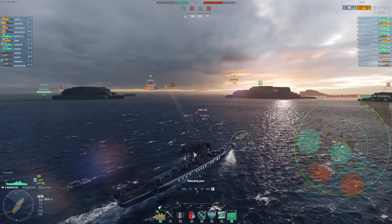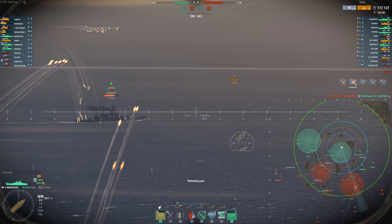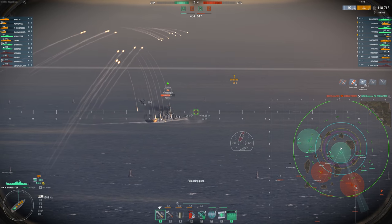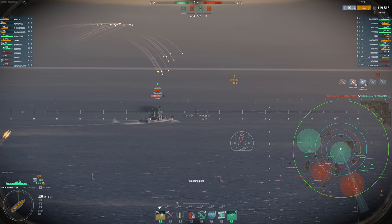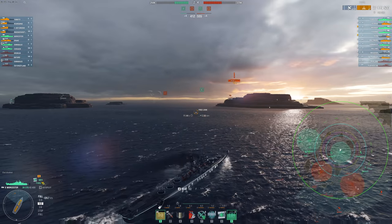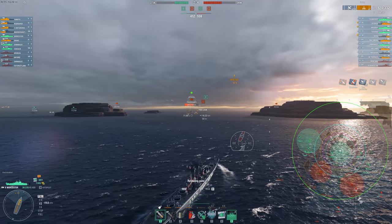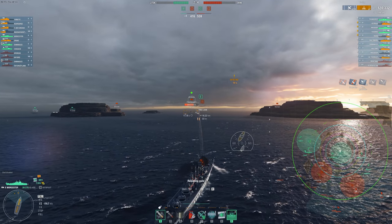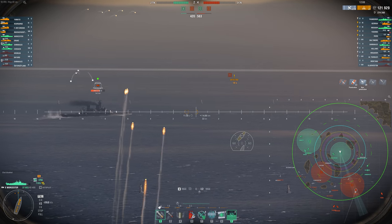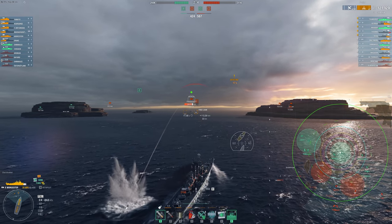Now I'm trying to get to that island right in front of me because the enemy team has to push into B or try and gain some ground somewhere. And of course, getting to the middle of the map as an insane DPM ship is really, really strong. We just have to make it through this Georgia's fire, which is a little scary, admittedly. But we are trying to dodge as much as we can — we're slowing down, we're turning in, we're doing everything we possibly can to avoid shells when they're coming. And we're giving up DPM for that, but I think that is entirely worth it to try and dodge as many shells as possible.